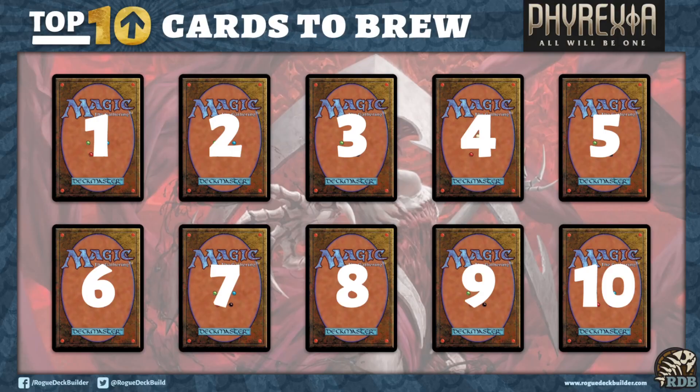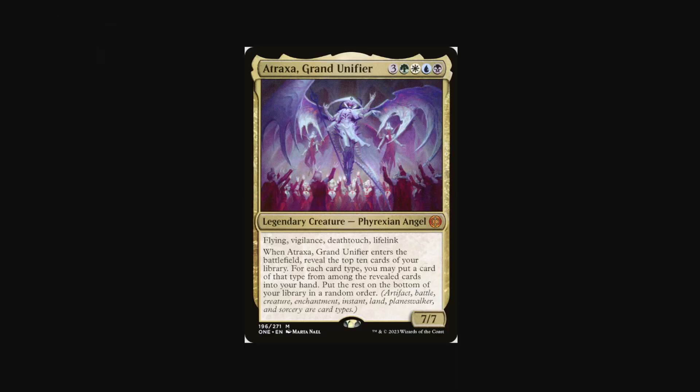Number 10 is a card that reminds me of Niv-Mizzet from War of the Spark — Atraxa, Grand Unifier. It's just a value engine that can get flickered. Atraxa is a Flying Vigilance Deathtouch Lifelink 7/7 for 7 mana, so this card obviously wants to be cheated into play. When Atraxa enters the battlefield, you reveal the top 10 cards of your library and for each card type you may put a card of that type into your hand.